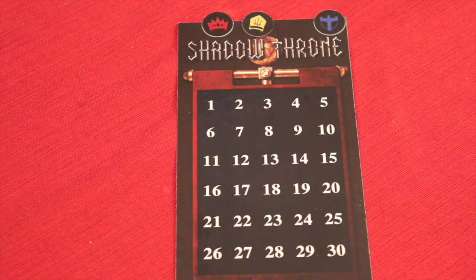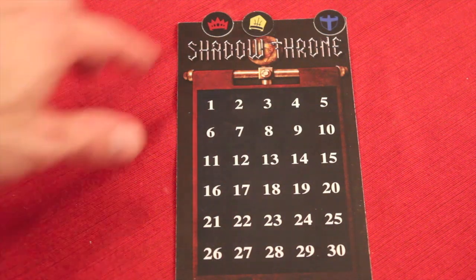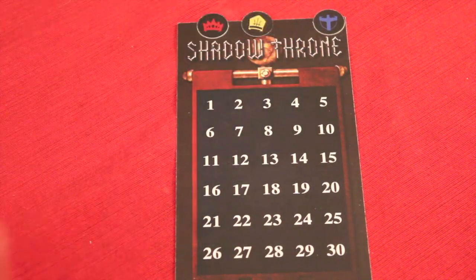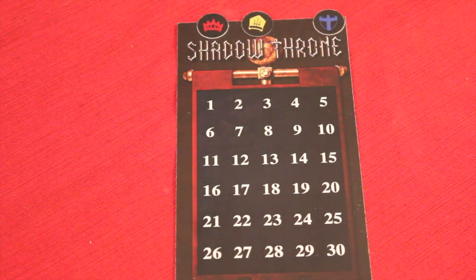This is a Kickstarter preview and all the components you see are not final. There's going to be a lot more artwork and the components are going to look different in the final version. In Shadow Throne, you're going to be playing over a number of different battles, and each of those battles are going to happen between one of three factions: the empire, the church, and the rebels. Those battles are made up of waves. Let's show you the factions and how the game is played.